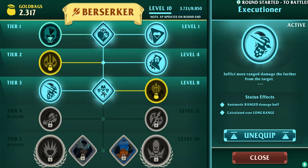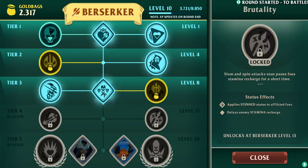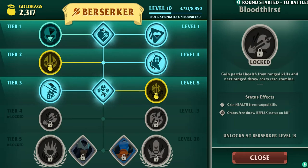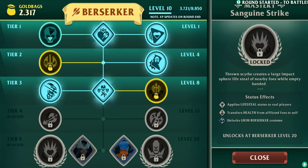Automatic range damage buff — basically the further away they are, the more damage I do. Calculate over long range. Automatic melee buff, calculated close range. Applies stun status to afflicted foes. Delays enemy stamina recharge. Gain health from ranged kills. Grants free throw reflex status on kill. This is like hammer or chill. Applies slowed status to afflicted foes — reduces enemy move speed and jump height. Implies lifesteal status to real players — transfers health from afflicted foes.